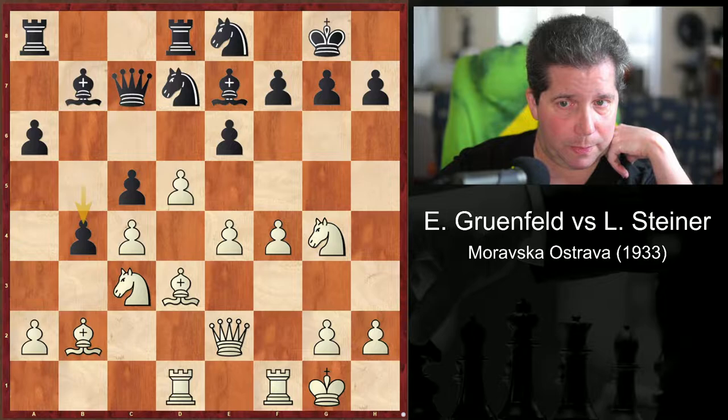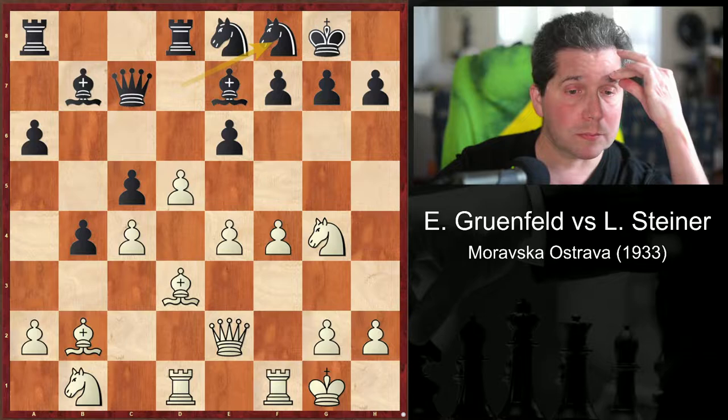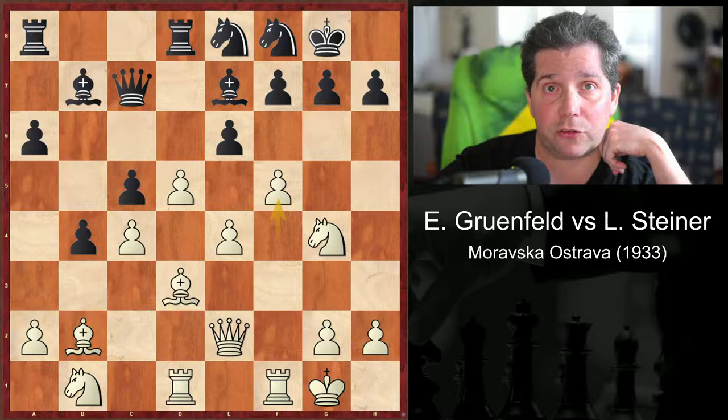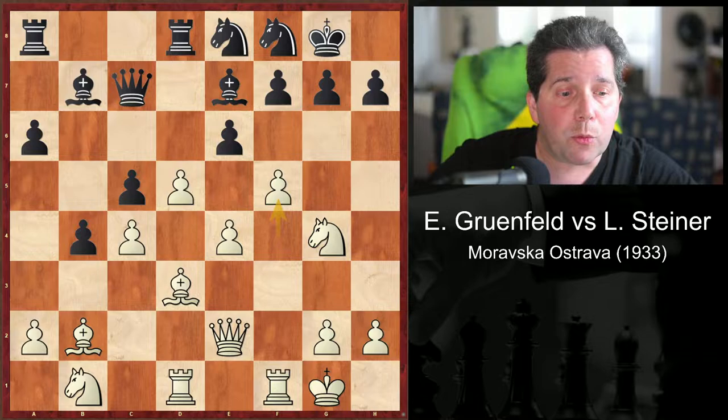Grunfeld is out for blood. F5, exclamation point — and here is where Pakman begins his lesson. By removing Black's e-pawn, White strengthens his d-pawn and forces through e5. However, he has to foresee the following sacrifice in the game, as otherwise Black can set up an effective blockade of the center pawns.